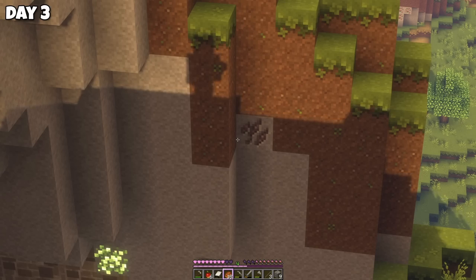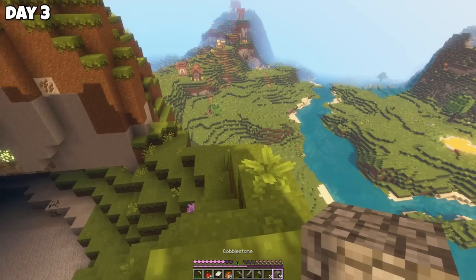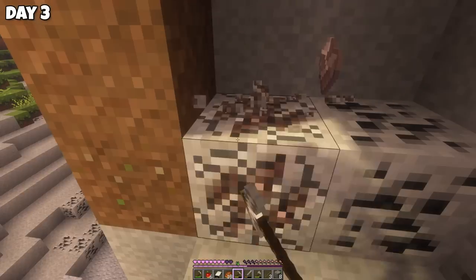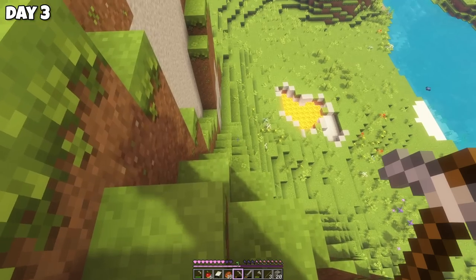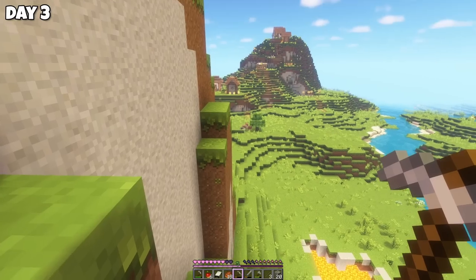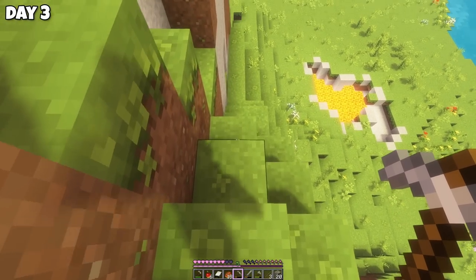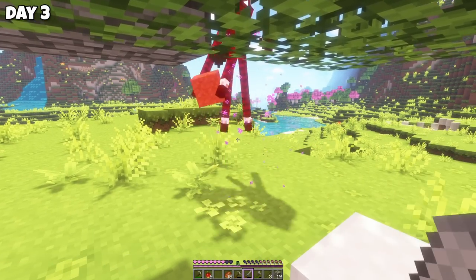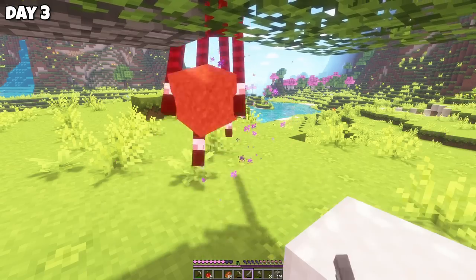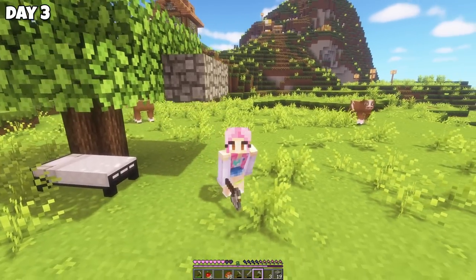On day three, I found what I think is iron in the side of this hill. There's a skeleton around, so we're going to be cautious and approach from the back. That's four iron, plus some more coal. Next, I spotted another village and headed over. Just cows — we're good. By the village, I saw an enderman, and we want pearls to get to the End eventually, so we might as well start now. No pearl, but I got the monster hunter achievement.